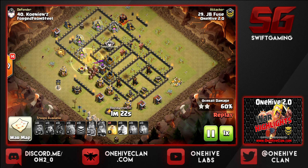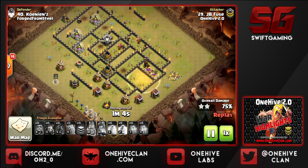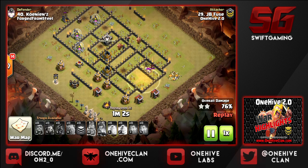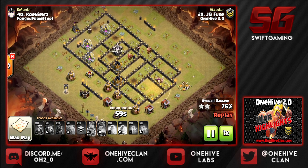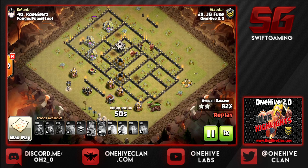Effective healing is essential here. We only have to worry about point defenses now since mortars can't keep up with the hogs. He placed a couple of wizards for early cleanup — smart, because if the skellies take out enough HP it gets really hard to clear some of the higher HP structures embedded in the core. But he's got plenty of hogs left — it's not even a question of whether he's going to three-star. Fantastic raid by JB, and a really nice six-pack.